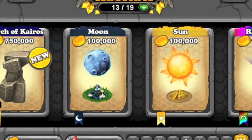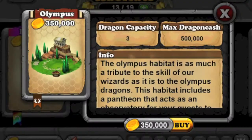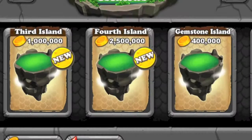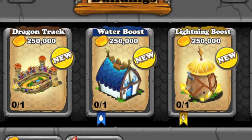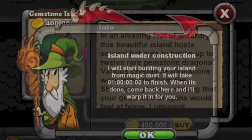Sorry guys, I just have trouble finding habitats. It's in Islands — it's Gemstone Island, that's the one I want. I accidentally went into buildings — sorry guys, sorry. I think it's Gemstone Island.